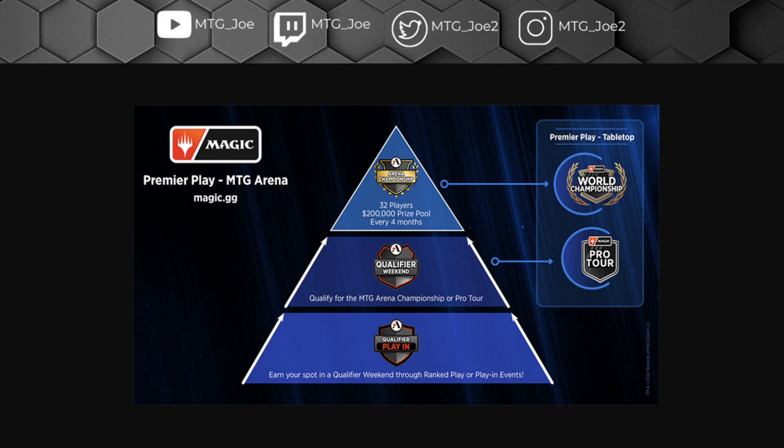It starts with the Qualifier Play-In, which is a best-of-one format. You're able to play as many times as you want through a couple different means. You have qualification through a play-in token that you got for finishing top 1,200. If you finished top 250 in the previous month, you just bypass it to the Qualifier Weekend, which is the middle tier — best of three standard. You could also enter through play-in points that you get through events, getting your seven wins or four wins in best-of-three format.